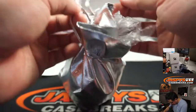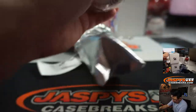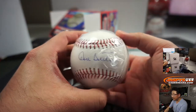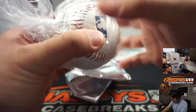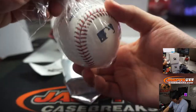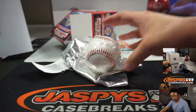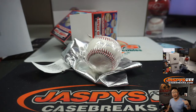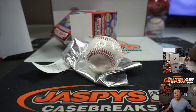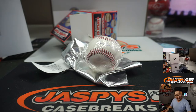There it is - there's Don Sutton's autograph. There's the TriStar sticker right there. So that goes to my Dodgers - Trevor Hardway with the boys in blue. Thanks for watching Trevor. Thanks for breaking everybody. Joe for JaspisCaseBreaks.com - I'll see you next time for the next break. Great mixer.